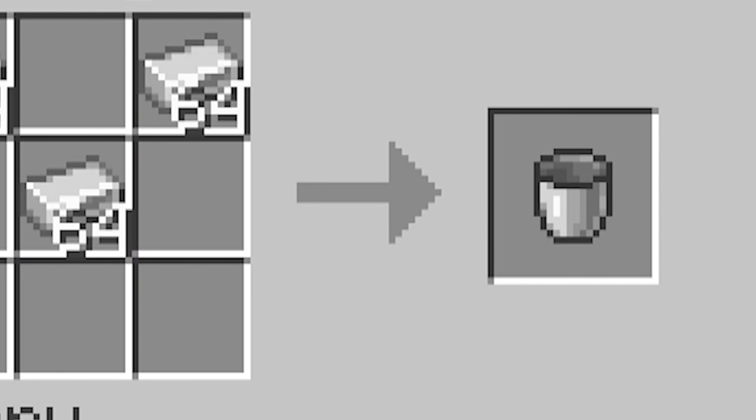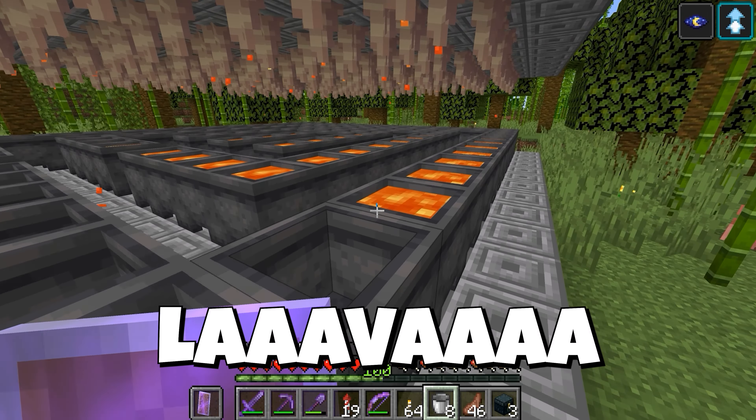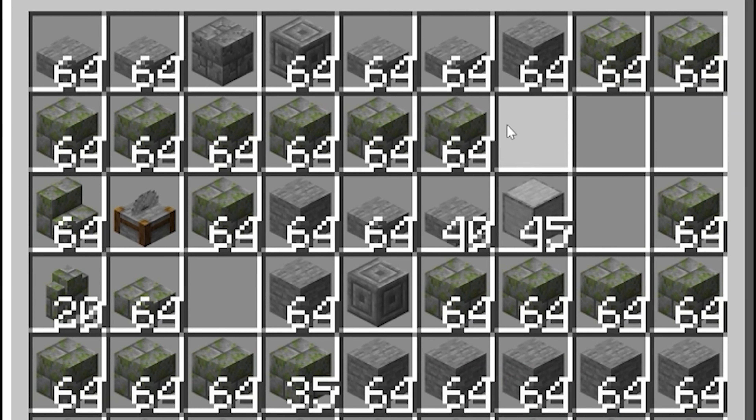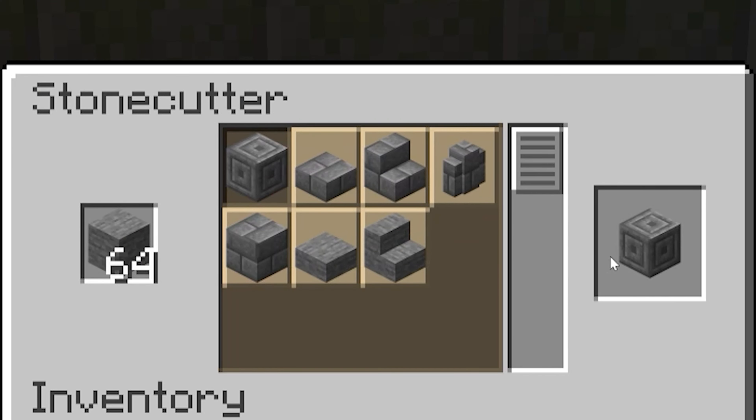Now let's grab some shears and grab some cobwebs, then grab some torches and grab some buckets, then fill those buckets up with lots of lava. The last thing we need are the stones to build the actual dungeon, so let's grab those while we've got them — using the cutter to cut some chiseled stone brick and we're all set.